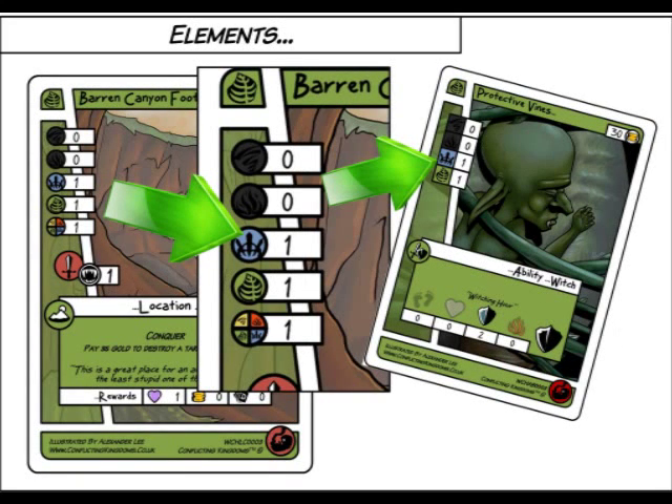You may now use the elements of the location you are on. You use these elements to put ability cards from your hand into play. You may play any number of abilities, providing this does not exceed the value of the elements given by the location. The two types of ability cards are attack and defend. Attacking cards will increase the damage you inflict and the defensive ones will reduce the damage you receive.